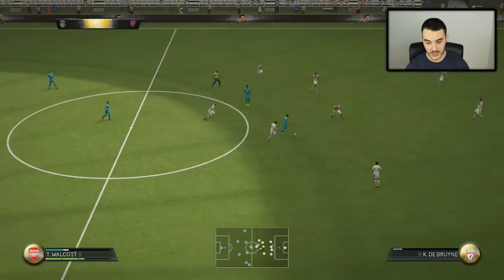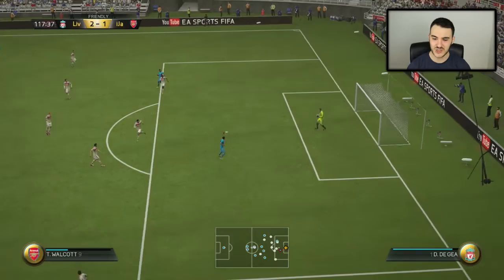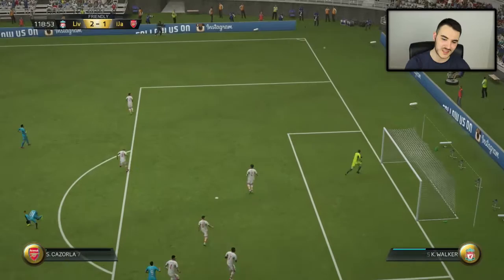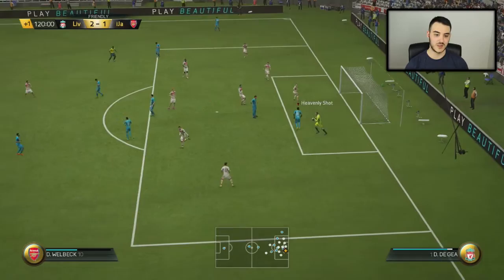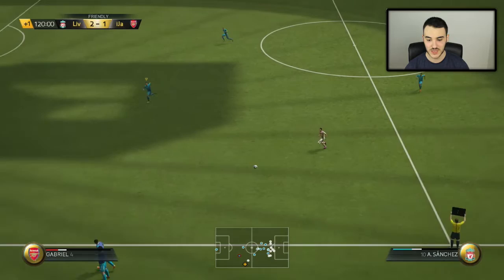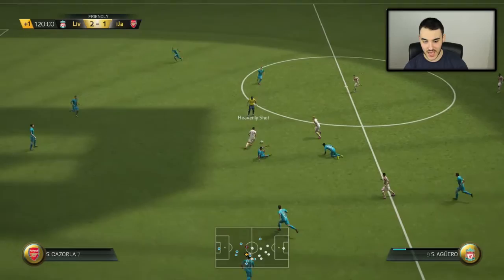Walcott is on a little run — Walcott, don't let me down. He does let me down once again — saved by the goalkeeper, we get a corner. Hopefully we can do something from this corner. Please! No — De Gea has the ball and it's pretty much going to finish now. 120th minute. It's going to end after this kick. And we lost. I can't believe we lost. There we go — it finishes 2-1, we lost the game.